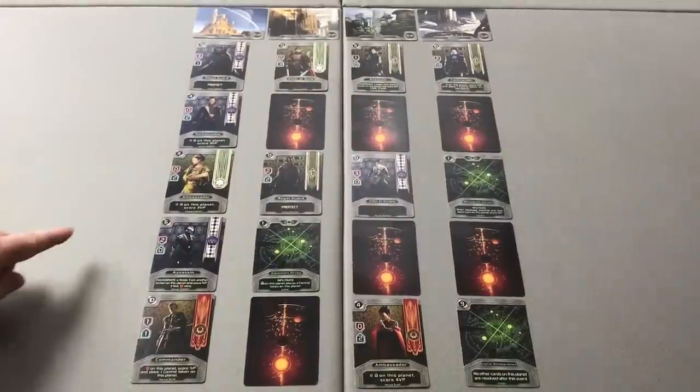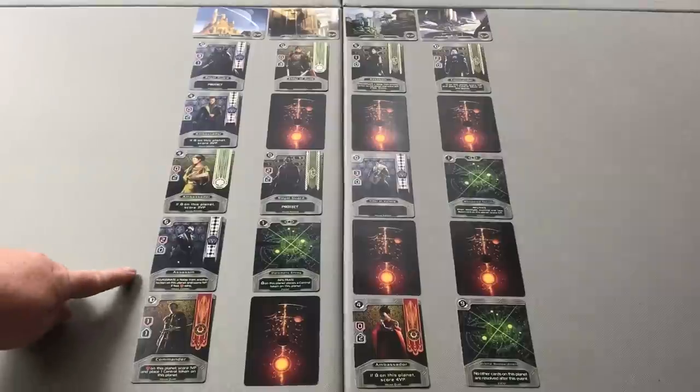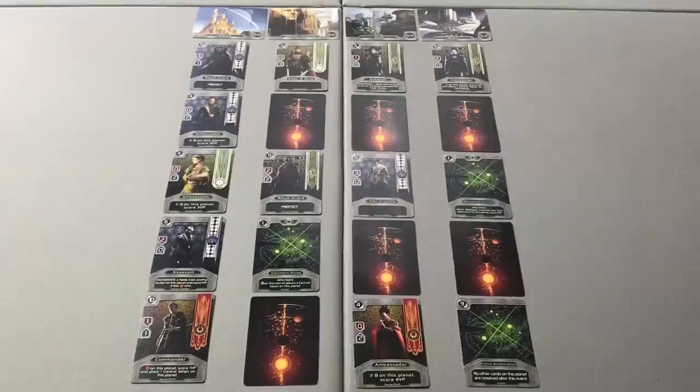The next card is the Ashnan Ambassador, which reads the same: if favored on the planet, gain three victory points. As we just calculated, the Ashnan player is not the most favored — Zathmir has three favor to Ashnan's two — so the Ashnan Ambassador will not score. We then move to the Zathmir Assassin, which brings two strength and zero favor but has the keyword Assassinate, allowing it to eliminate a noble from a rival faction on the same planet. There is no noble on this planet, so the Zathmir Assassin will not eliminate one.